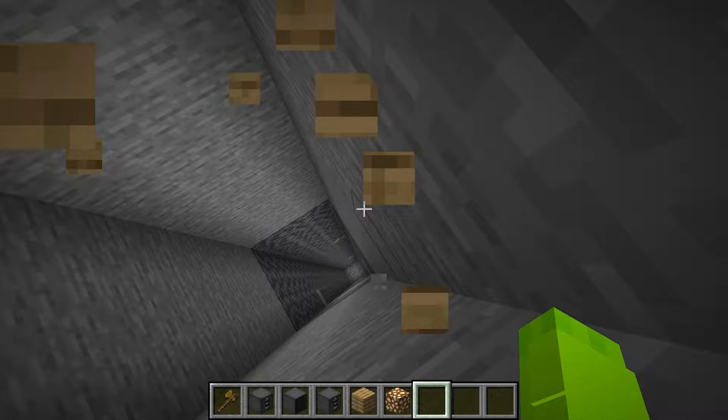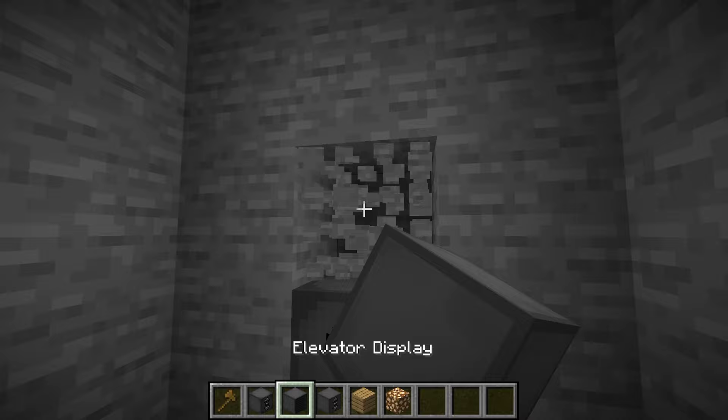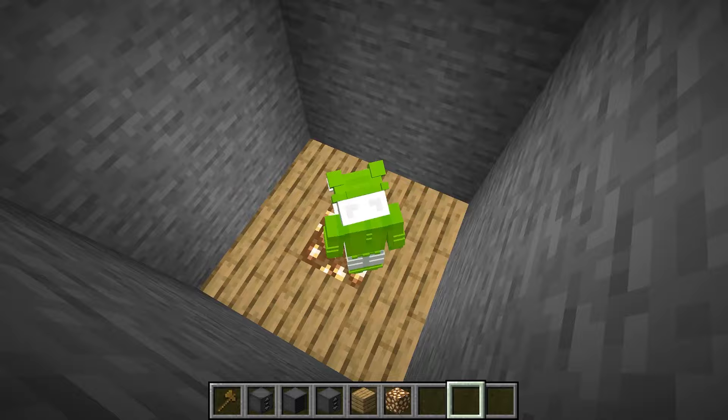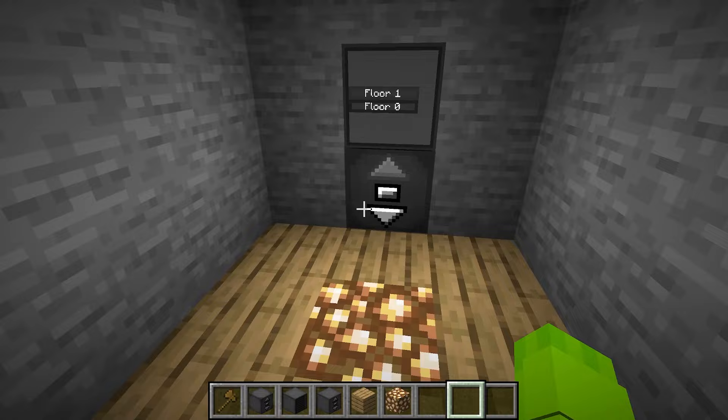I'm going to start building out the elevator. We can have a bunch of different floors with different rooms. Now I have to dig underneath and figure out where our first room is. You said you wanted a bedroom, right? Yes, I need a bedroom. Let me dig down a few blocks — we can have our bedroom right about here. Let me test out our awesome elevator — you can just hop right on, hit the button, and it takes you to whatever floor you want.